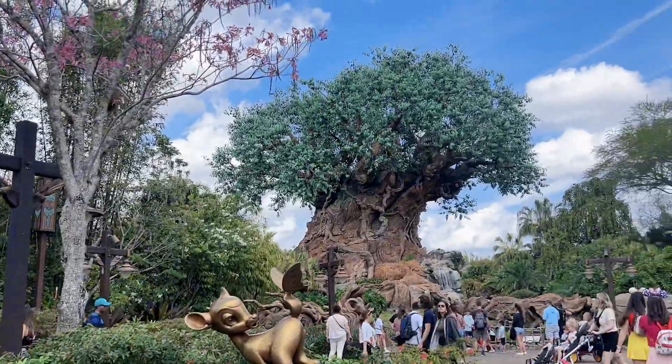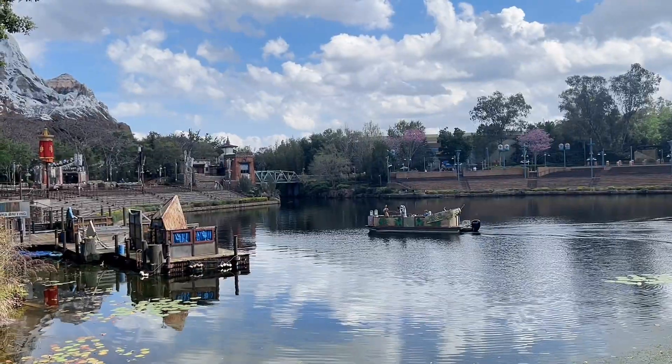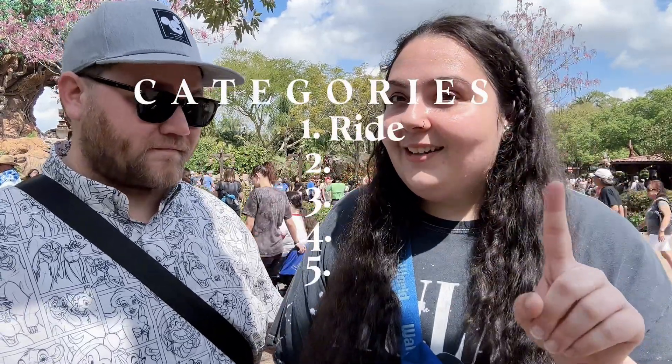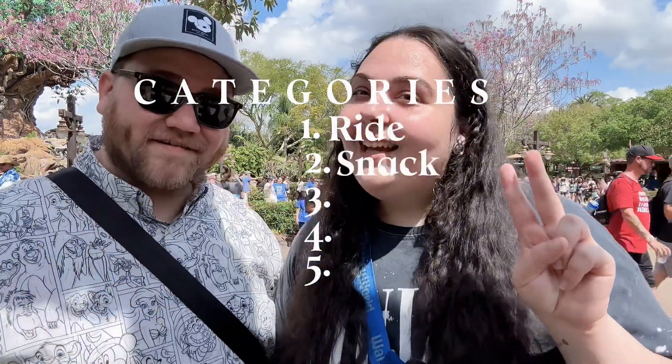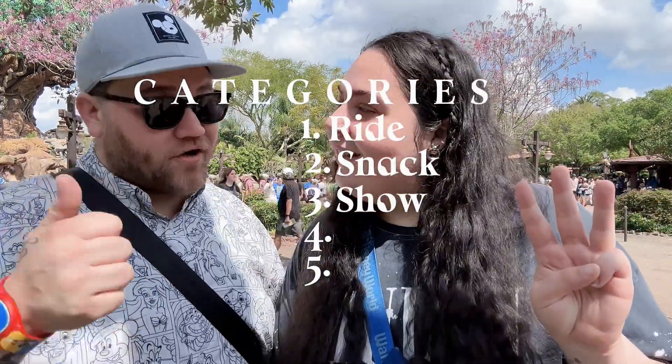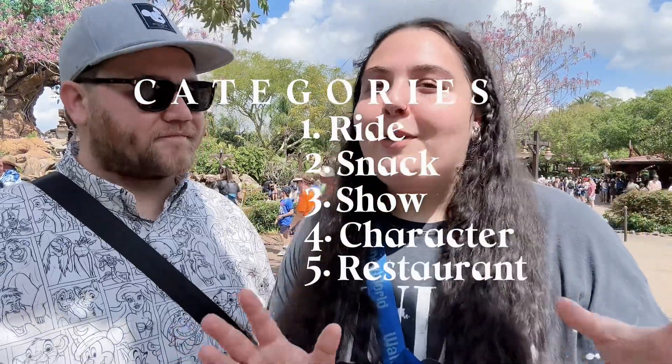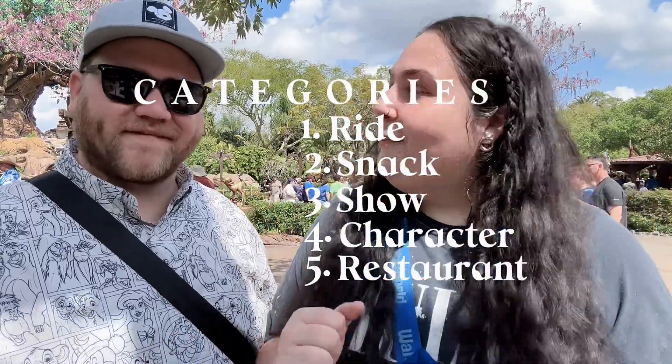Welcome back! We're here today at Animal Kingdom doing something exciting. We're going to play rock paper scissors and let fate decide our day. We broke our day up into five different categories: a ride, a snack, a show, a character meet and greet, and dinner or lunch. It's a little later in the day, so let's start it off with our snack and head on in.